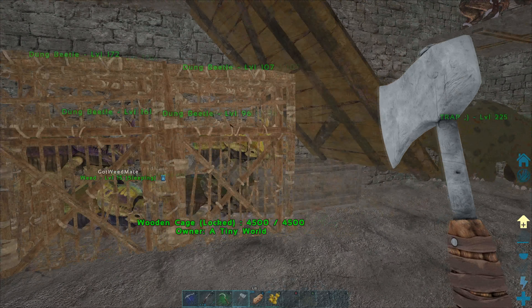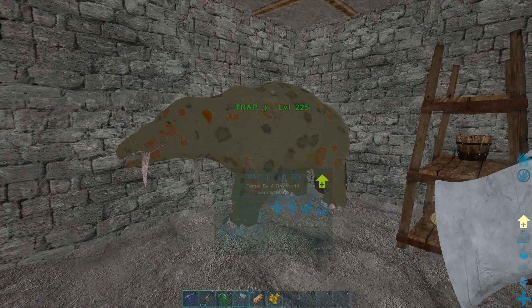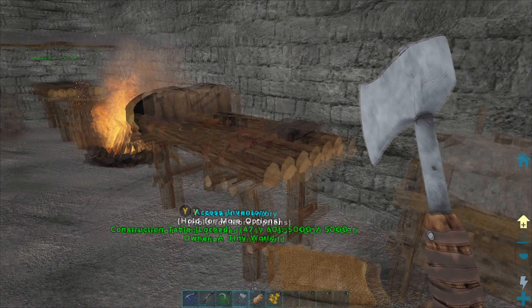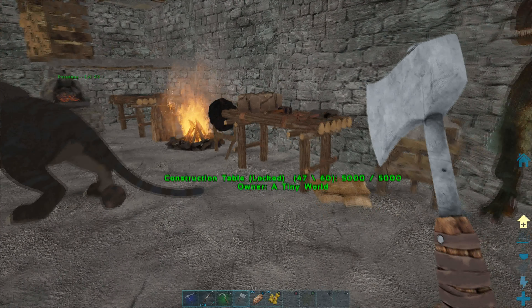We've got a couple of gates spiked all the way around with species covering pretty much every angle. So if somebody wants to come in from the sky, even if they take out the species on the top of the base, we've got coverage all the way around the sides. We've also got a rex, so meat runs are sorted.